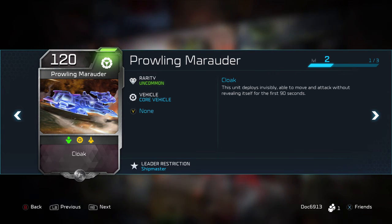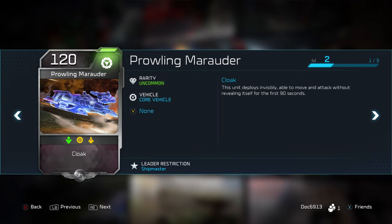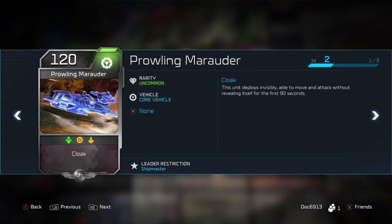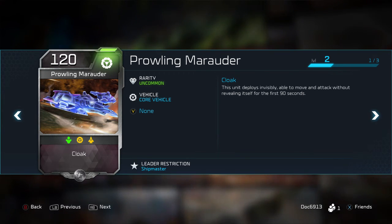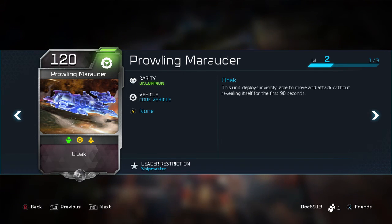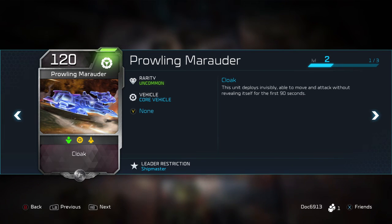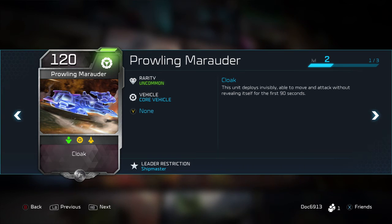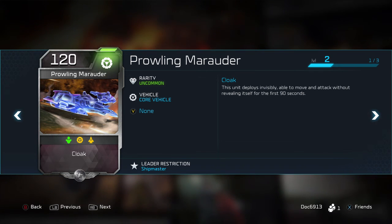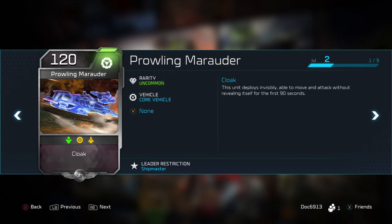This is a great unit if you need to drop it in when they're bringing a huge army push from one point to another — drop this single unit in to grab that point. One, it has Cloak, so a lot of things aren't going to see it. Two, it has a lot of health, so even if it does get detected, it can fight for the point and keep it contested for a while. And if it stays cloaked and they don't see it, it's just going to launch those missiles and take out units without people even knowing. So definitely recommend it.